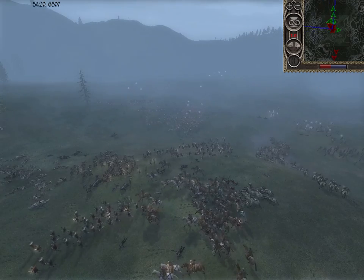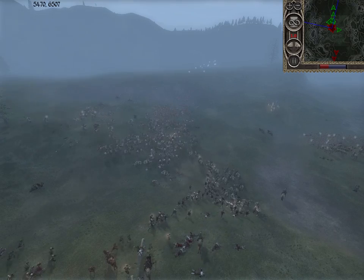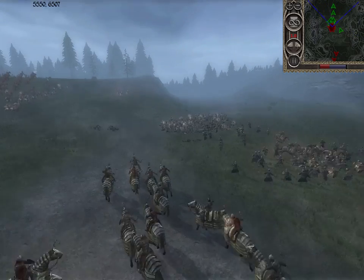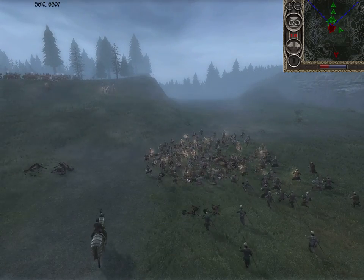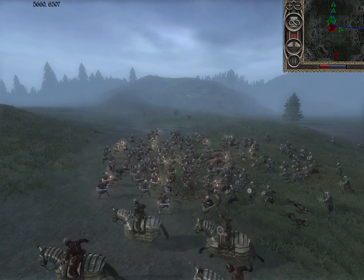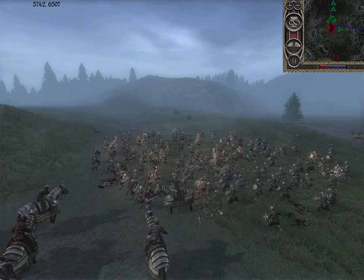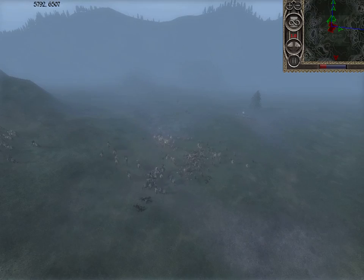It seems like the Mongols are attacking, and when they don't get the upper hand they're disengaging with their cavalry and bringing in fresh cavalry, getting the upper hand in this battle. The announcer was just saying that the Mongols seem to be getting the upper hand — which, yeah, I'd say they were getting the upper hand a little while ago. And there go the Norse archers — they were probably the last sort of stand.